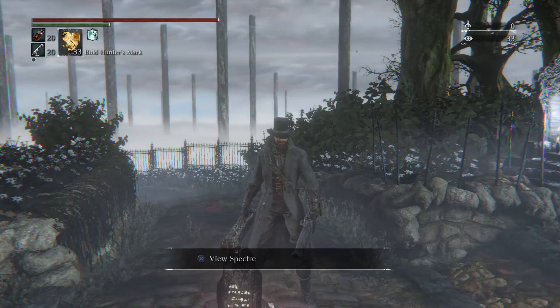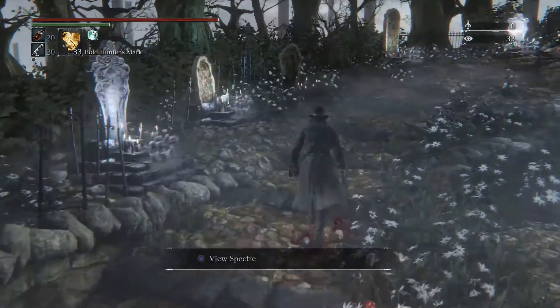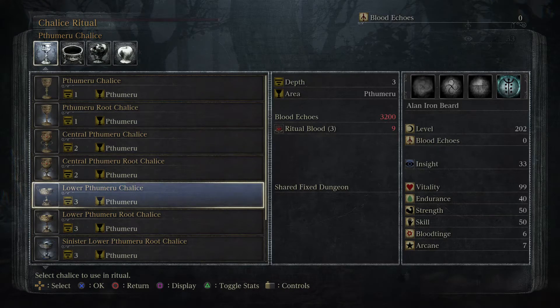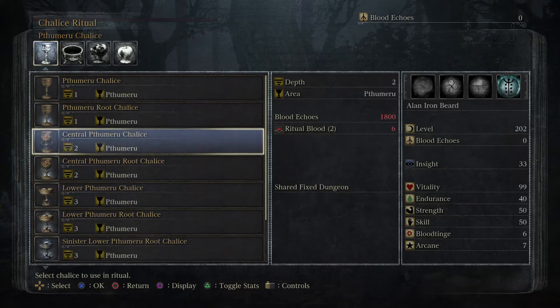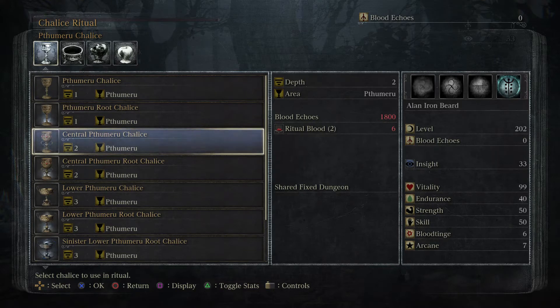Hopefully you've been doing the Chalices — there's a lot of useful stuff in them. What you're going to want to do is get the lower Meru Chalice. I just call it Meru. You're going to want to get the lower Meru Chalice. This is very easy to get, since to get it you just need to complete the Meru Chalice and the central Meru Chalice.